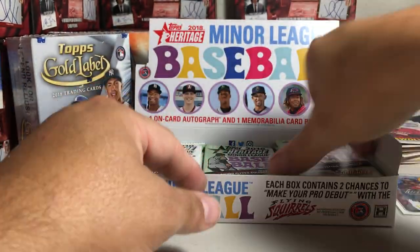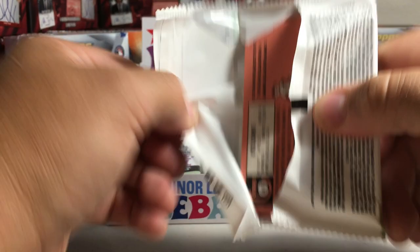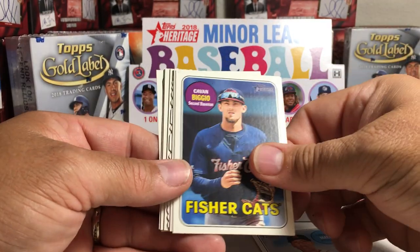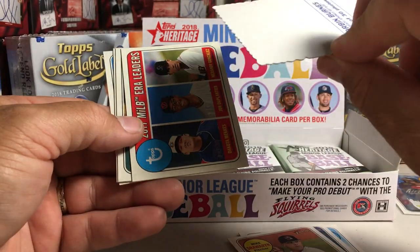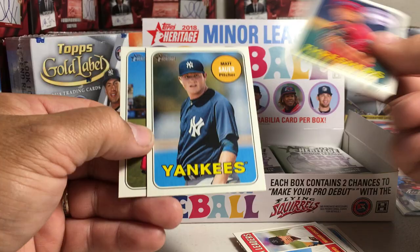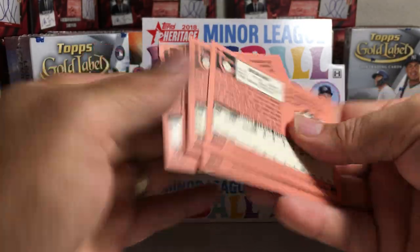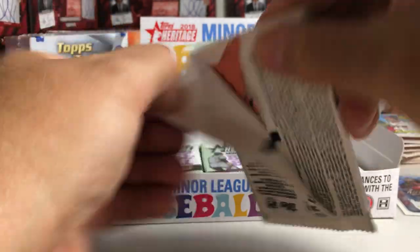Unfortunately, there are our two hits — you get one on-card autograph and one memorabilia per box. Unless they threw a bonus in, that's probably gonna be it, but we can look for short prints. Brian Mata, Calvin Biggio, Mike Schwarin, Dekel Edge, Corbin Burns, ERA Leaders, Adonis Medina, Matt Sauer, Kyle Lewis. Next pack.